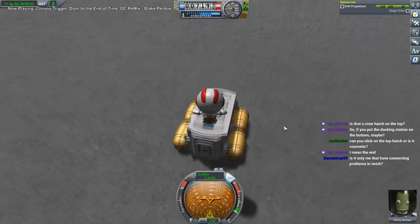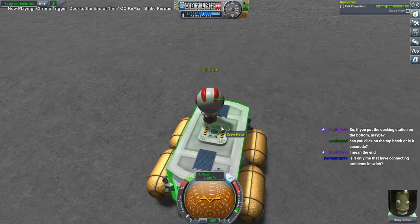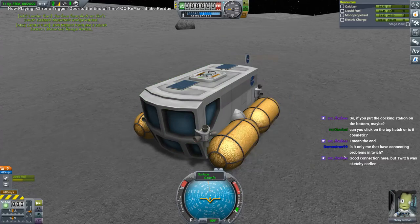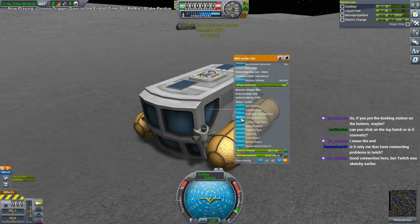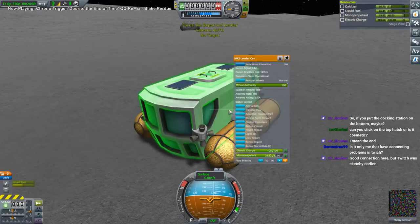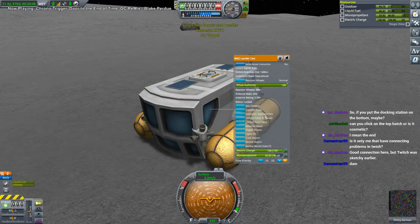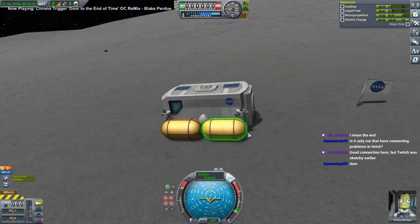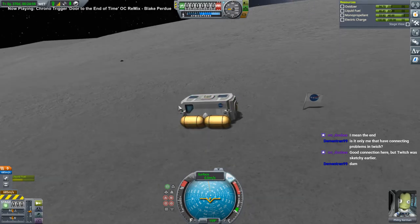As far as clicking the top hatch — I don't think it can be cosmetic. I mean, why tease us like that? See, it's got 'grab' and 'board.' Now if we have Filmy on EVA, does he go from the top or from the back? Still from the back. Let's see if we change the control point to 'forward' — when he EVAs, still from the back. So the control point doesn't seem to be the determining factor. It's a hatch, but I don't know how to get them out of it. I guess if the back is obstructed they go out through that.